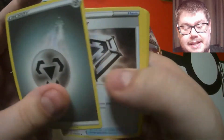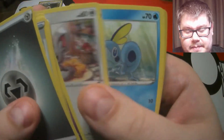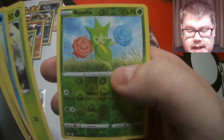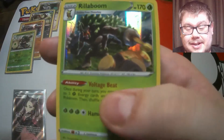In this pack we have a Metal energy, a Metal Saucer behind it as well, Ponyta, Minccino, Sobble, Blipbug, a Roselia, and a holographic Rillaboom this time - so Rillaboom back-to-back. We're getting the holographics, just not the ultra rares.